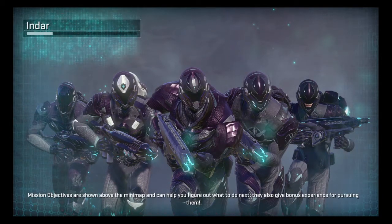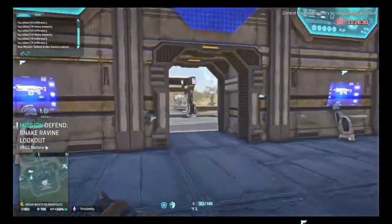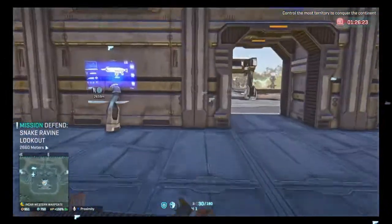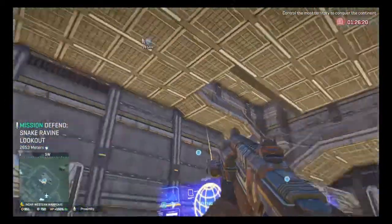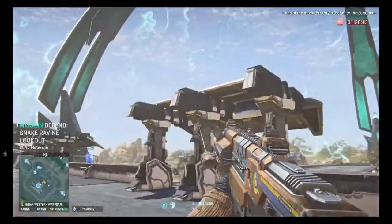We're going into Indar now. As you play the game more, it might put you in what's called VR. To get out of VR, you need to go into the map and select the continent — I'll explain that in a sec. So the alert is on currently. As you can see, this is what's called the Final Alert. You've got one hour twenty to do it. This is what you come into normally — this is called the Warp Gate. The Warp Gate has a giant shield around it that nobody — that's the enemy — can get in.